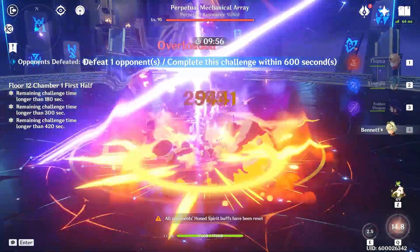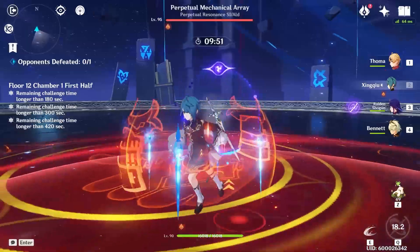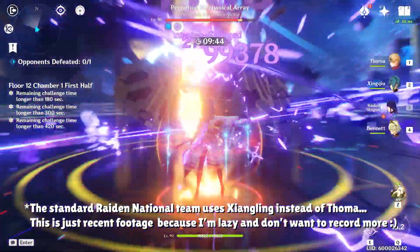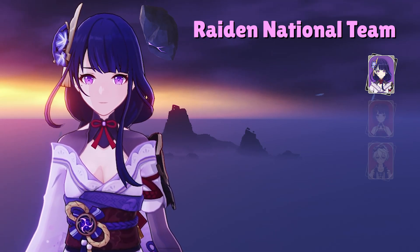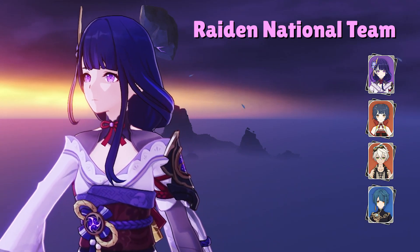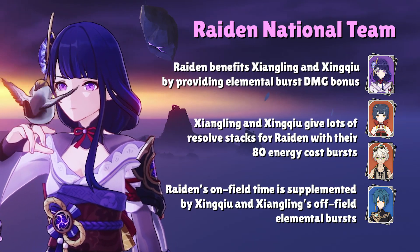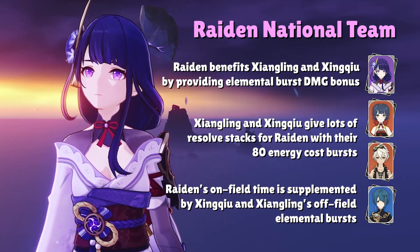First up, we have the Raiden National Team. Not only is this team one of the most powerful teams in Genshin's history, but aside from Raiden, the rest of the teammates are all 4-star characters. We have two Pyro Archons with Xiangling and Bennett, as well as everyone's favorite Hydro Archon, Xingqiu. The premise of this team is circular where everyone benefits from each other — all characters get energy from Raiden's burst when off the field, and Raiden gets to deal tons of damage when combined with Xingqiu and Xiangling's elemental bursts.